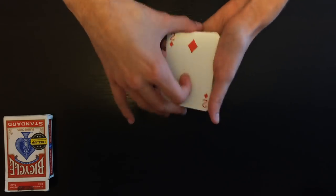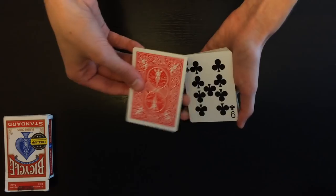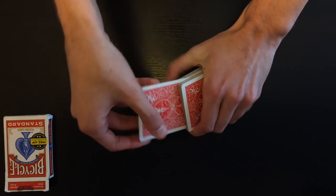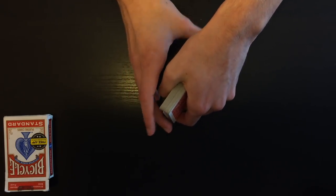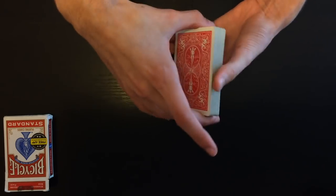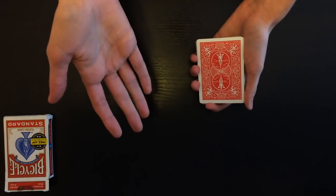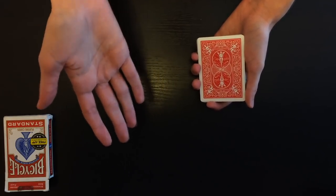You could have picked any card you wanted to, but you stopped right here at the two of diamonds. We're going to take the two and — just watch — that card goes into the center of the pack just like this. Now your card is already in the center of the pack, but as you can see, we're sort of in what's called a time paradox.